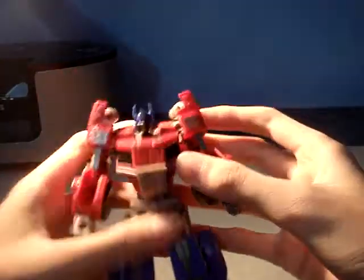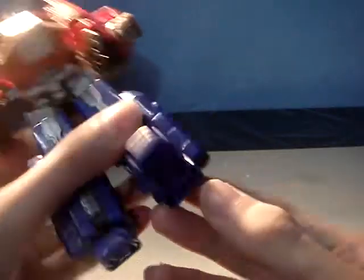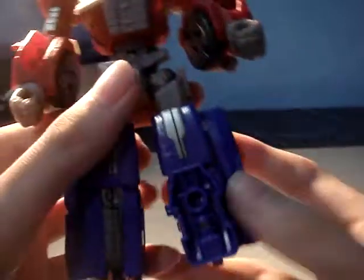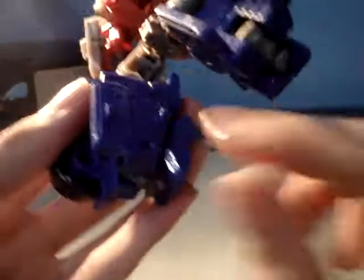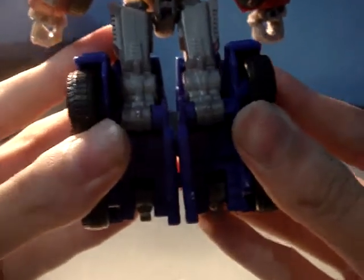To transform him: first thing you're going to do is come right here to the feet. You're going to unsnap it from the feet here, spring up and flush again. Shin here, like that — just push it forward. Then you're going to join the feet together. They've got a few pegs right here and a few ports right here. You just align them and join the feet together.